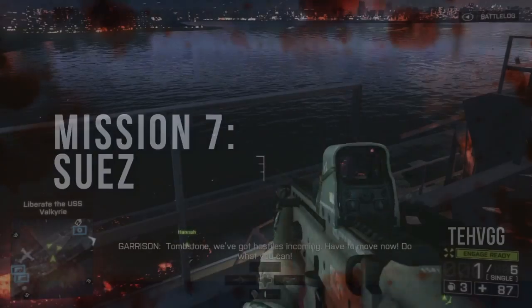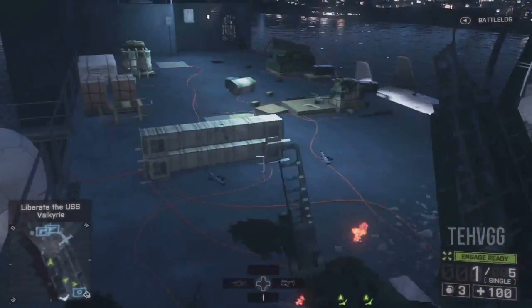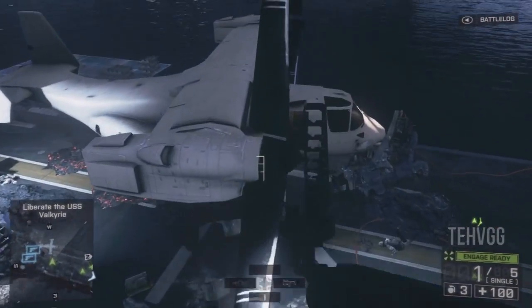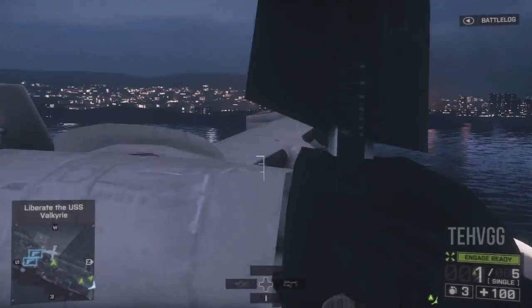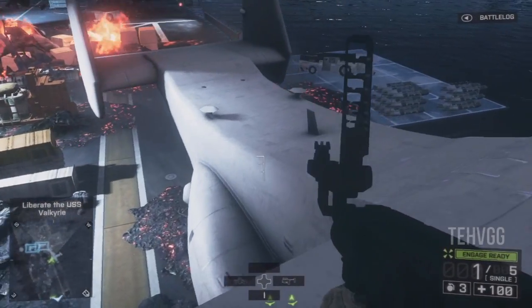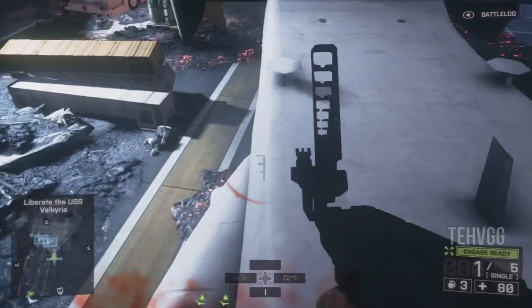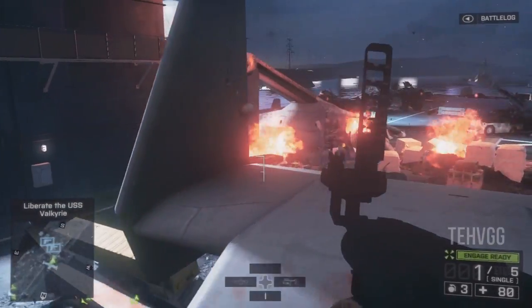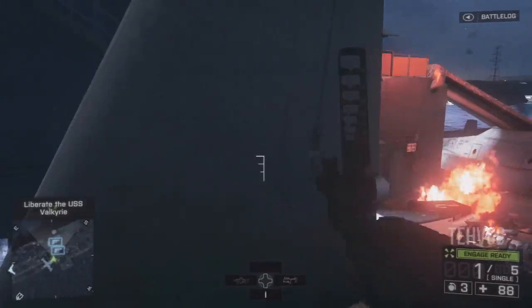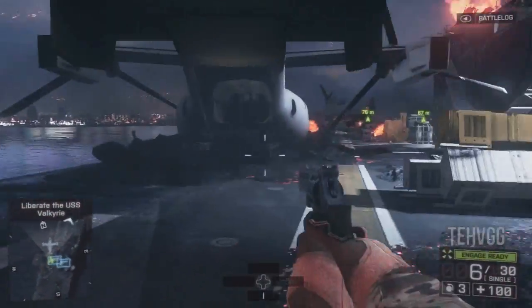We're on to the last mission: Suez. This one has just a couple of pieces and it's a very short mission — this whole game was fairly short. What we want to do is get up here on the right hand side, about halfway across the deck at the beginning of the mission. We want to get on top of this Osprey — to do that, we have to go up the plane wing. We can see it right there straight ahead. Walk across the walkway and then jump across onto the Osprey wing.